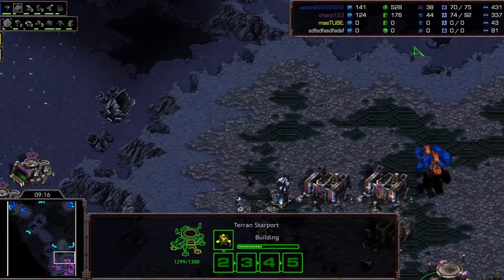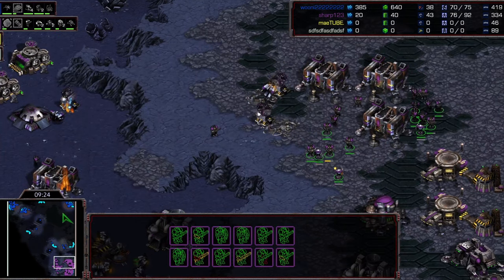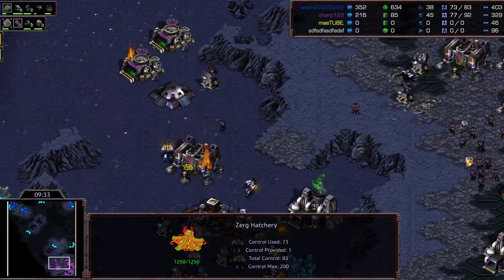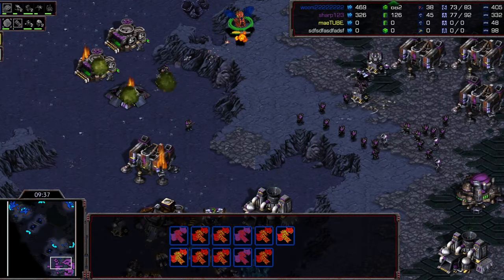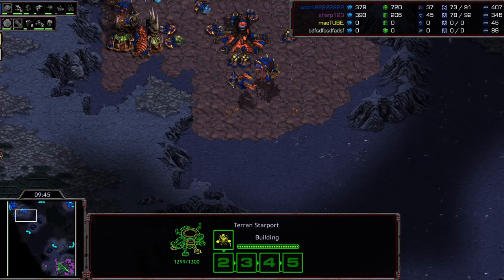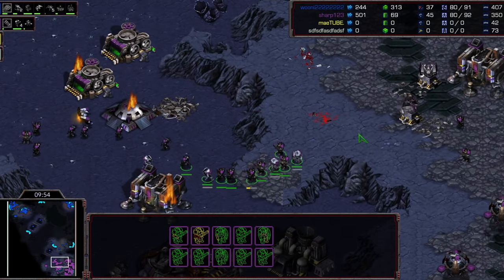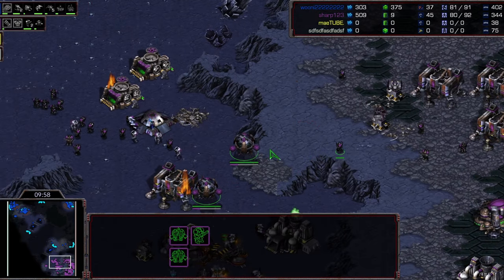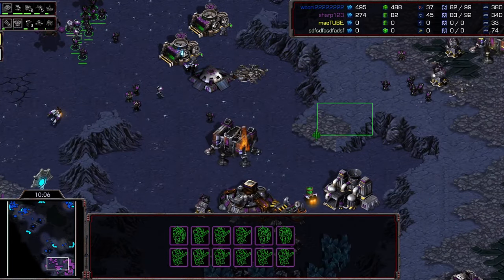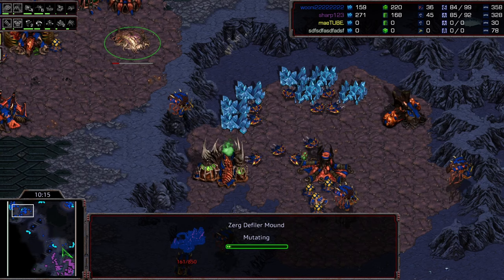Vessels are starting to come out, so this muta harass will have to end. Where does the dust settle? Plus-one carapace is halfway complete, no lurkers yet but hydras are on the way, and the lurker upgrade has just started. The vessels are about to pop - this could be a tight hold in the top right if Sharp moves out right as they come out. Great snipes on medics at the ramp - an amazing place to pick up kills with mutas as marines and medics move up and down.